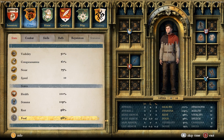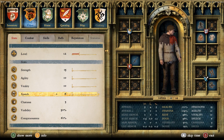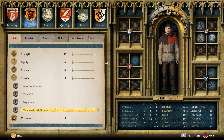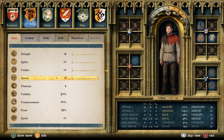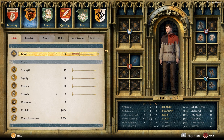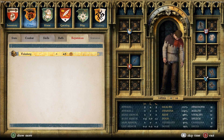Player stats: level 12 currently. Strength 15, agility 10, vitality 10, speech is 6. Show more and you can get different things as well — Trustworthy, Middleman, Negotiator, Final Offer, Amicable Customer. Charisma is 3, visibility is currently 50%, conspicuousness is 61. You've got noise, speed, health, stamina — quite a lot of different things. And you can narrow it down by combat, skills, buffs, reputation and whatnot.